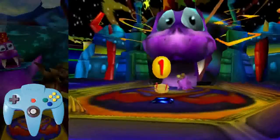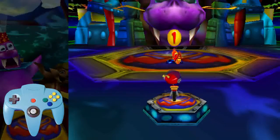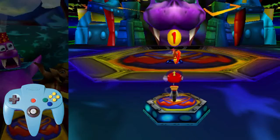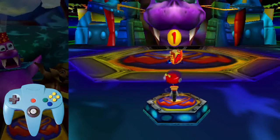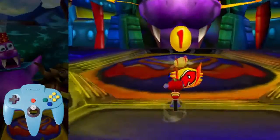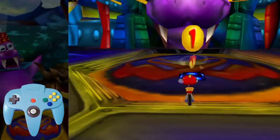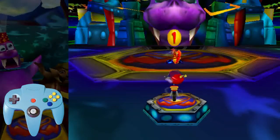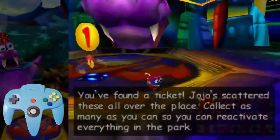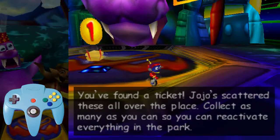After skipping the cutscene, you'll be spawned into this area and you'll see the first ticket. You want to do a jump into the ticket and grab it in midair. I'm going to do some save state magic here just to show off what happens if you don't do the jump — you'll just roll into the ticket, get a text box, then hit the switch, and that opens up the park. Now I'll show you what happens when you jump into the ticket: it took until Rocket landed before the text box appeared.